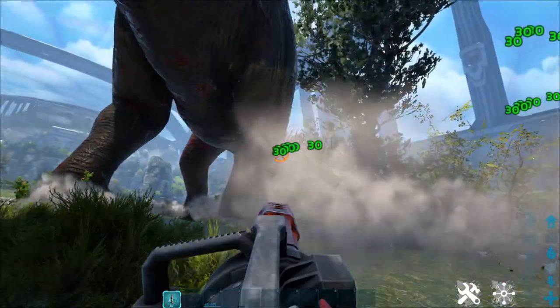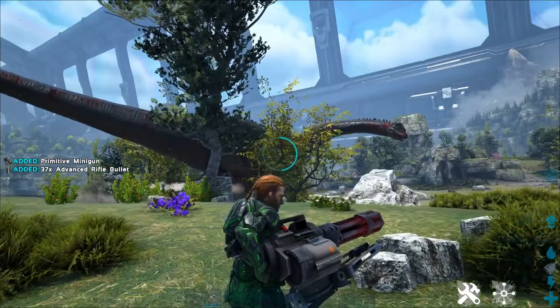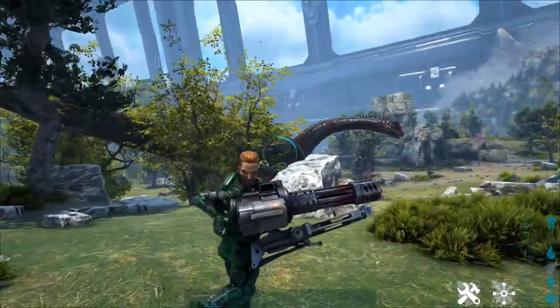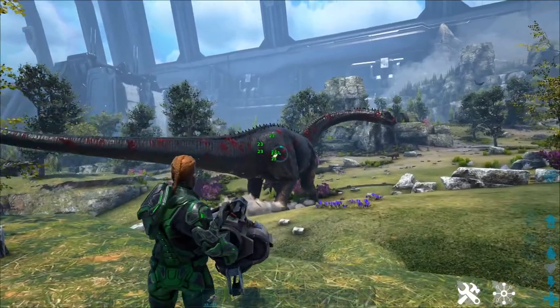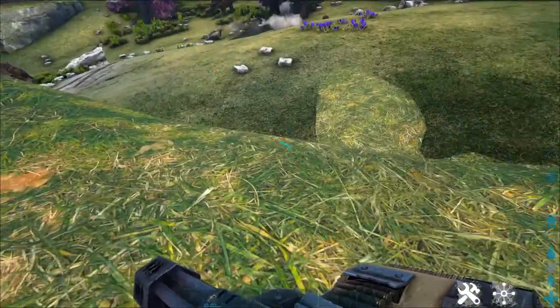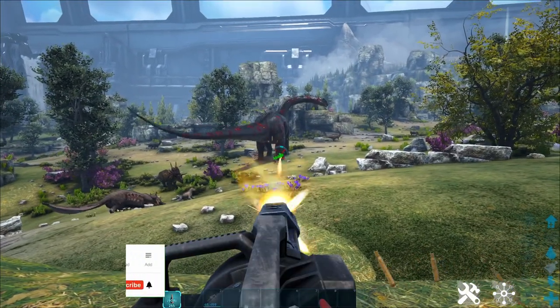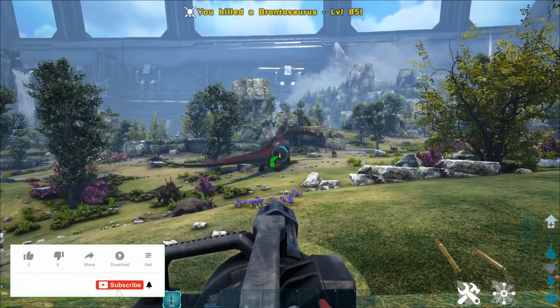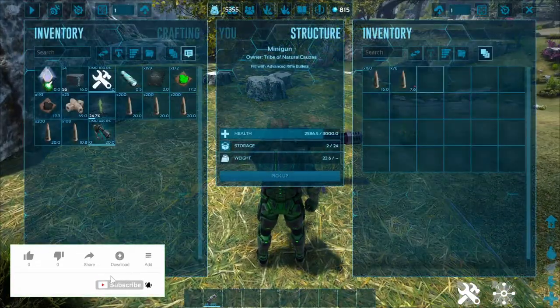We went from 23 damage — though that could also be because we were away from a mate boost — so we'll give that a test. Back to back it's 23 damage, then we mount again and we're up to 30. So being mounted definitely does more damage.